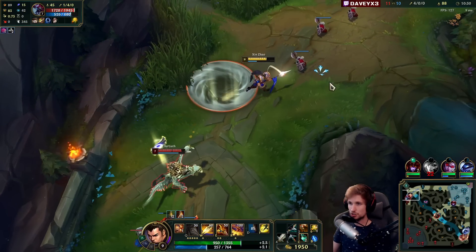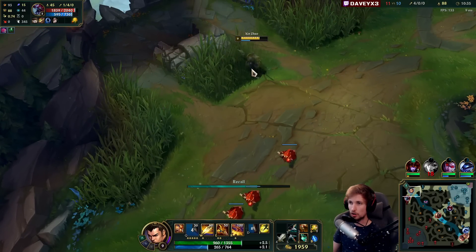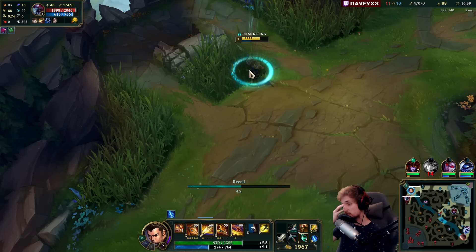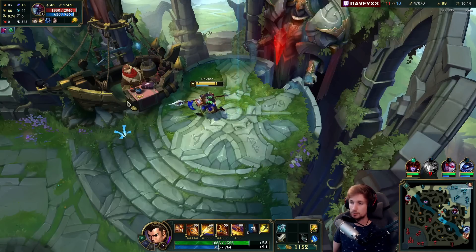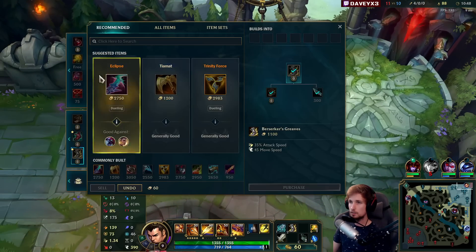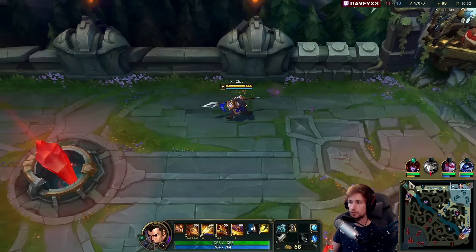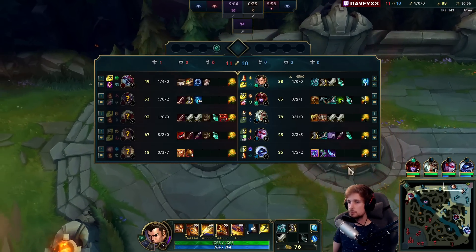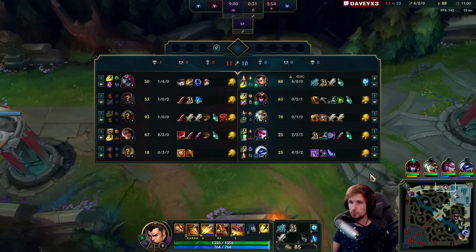I can tell that Shaco is not nearby, just because Cho is actually walking up and autoing — and as I all-in, he's disengaging himself too. It kind of tells you precisely where the jungler is, because if a jungler is nearby, Cho would also want to walk up to me even if I go in. That's how you can tell where the jungler is, depending on how your opponent moves. It's an advanced technique.